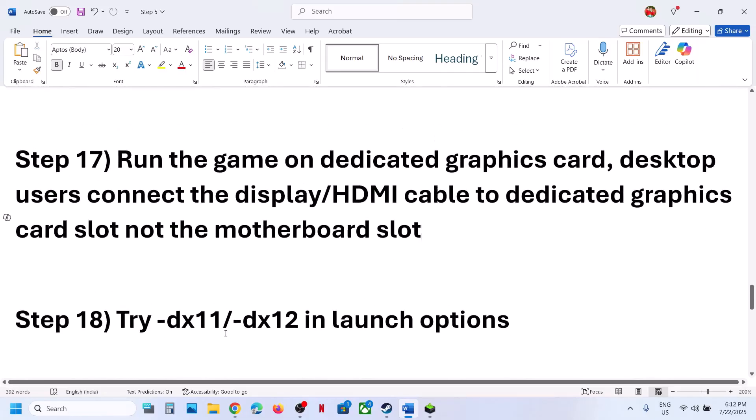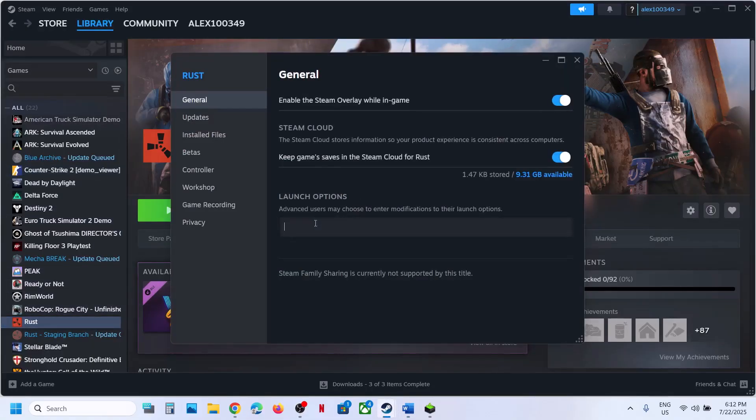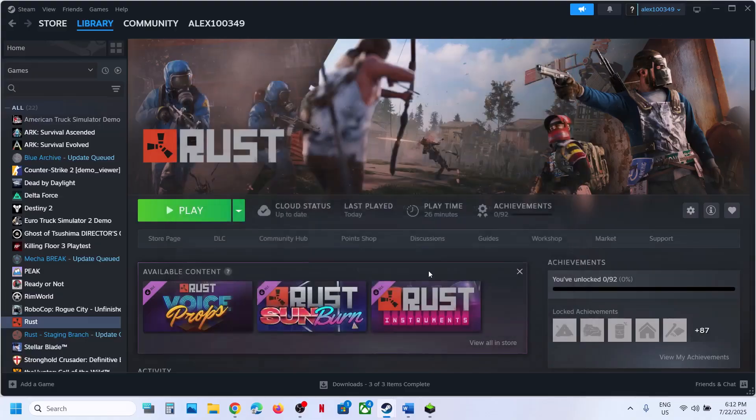The next step is to try DX11 or DX12 in the launch options. Right-click the game, select Properties, and in the Launch Options type -dx11. Launch the game and check. If still not working, try -dx12. If neither works, remove the launch option and follow the next step.